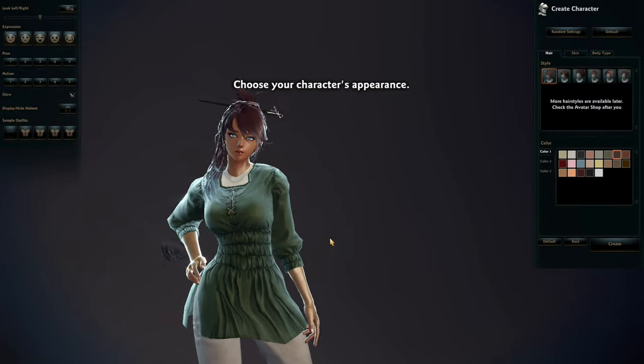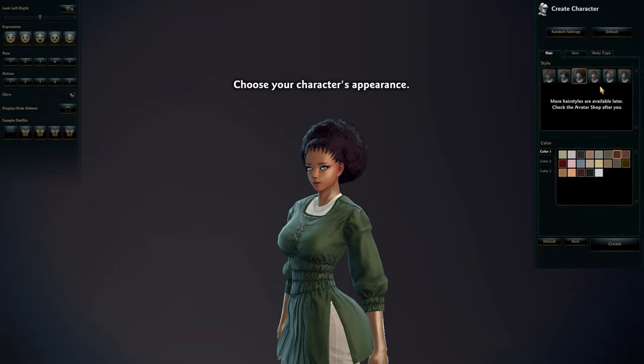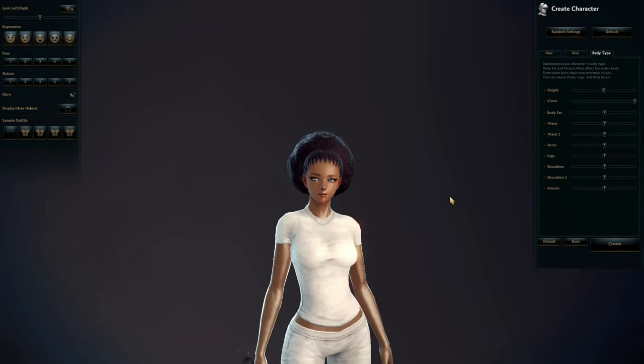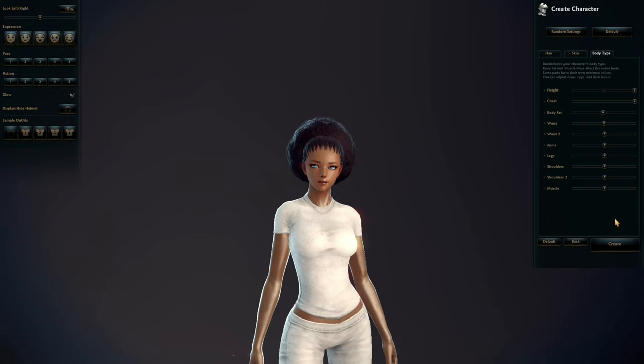Here goes the character customization. We can change the hairstyle - there are only a few hairstyle options. We can also change the skin color and body type. There are sliders for waist, body fat, chest, height, and arms. I think the character customization is not that in-depth, but it's enough. Let's create this character.